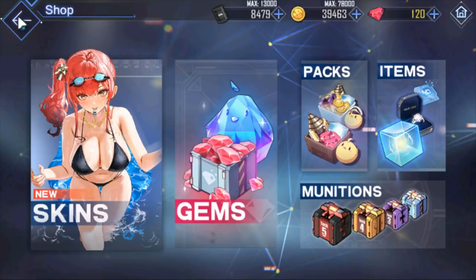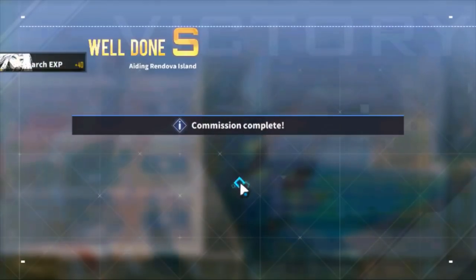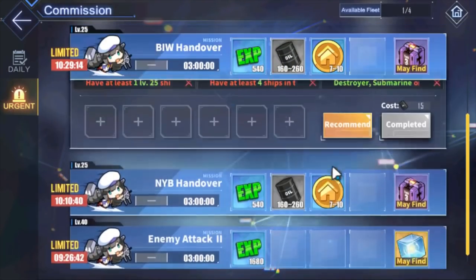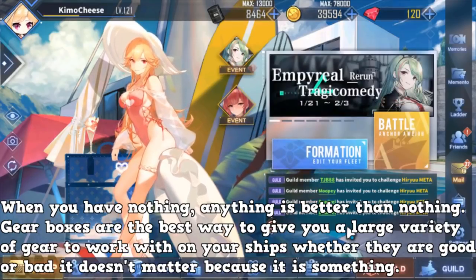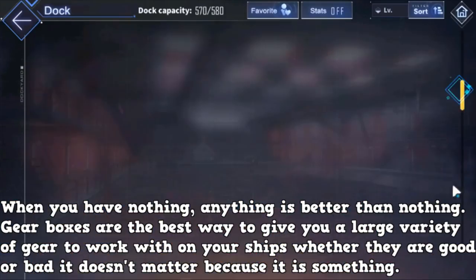When you get your gear boxes, you open them and you get a lot of random RNG gear that you can use on your ships. They may not be best in slot, but just because they're not best in slot doesn't mean they're not usable. When you're starting off fresh in the game, any gear is good gear because your ships are going to default to absolutely nothing.